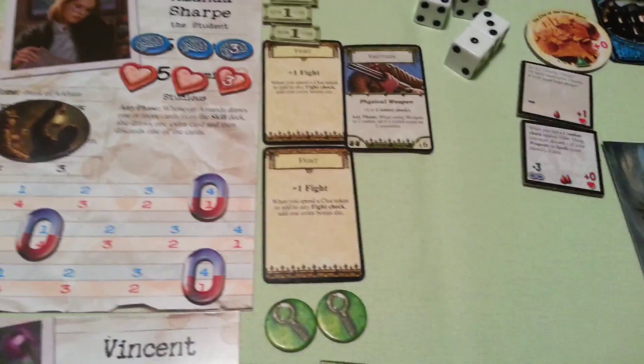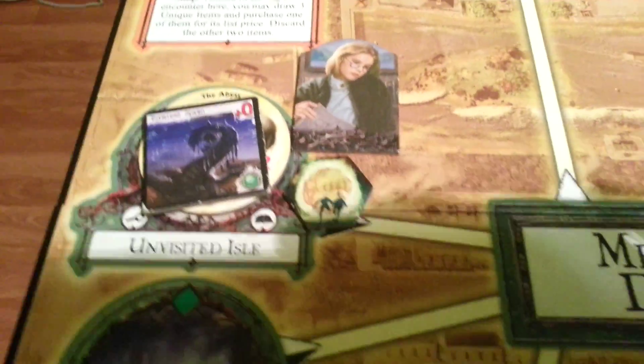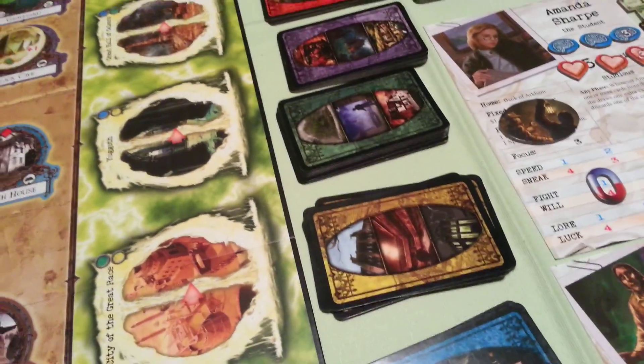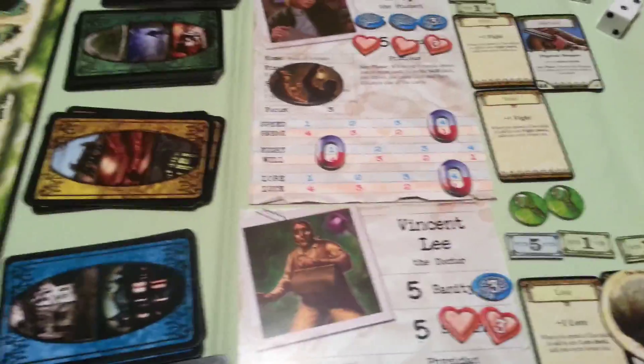We can also try and fight the monster, because we are back in Arkham during the movement phase and battles with monsters can occur during the movement phase. We are not forced to battle the formless spawn, because in the turn that we are returning from the other world, we are not forced to battle or evade monsters.